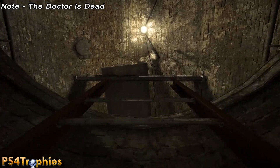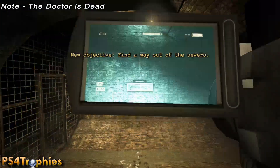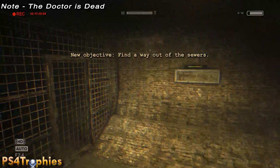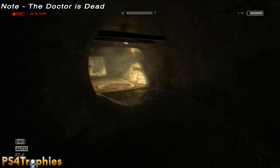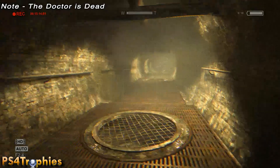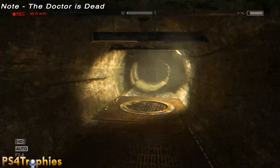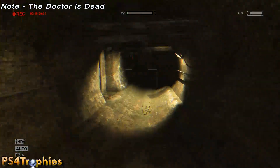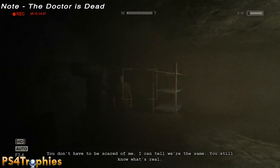Number two is going to be after you've gone through the lower sewers and you climb up that ladder back up. You're going to eventually come to a door on the left that you need to enter, and that'll progress the story. Go through this door and you're going to see a guy sitting over here talking.